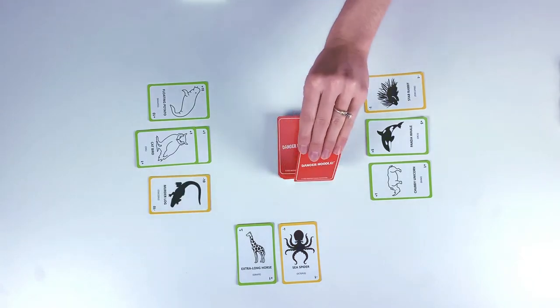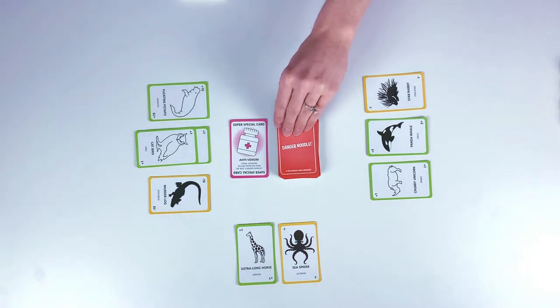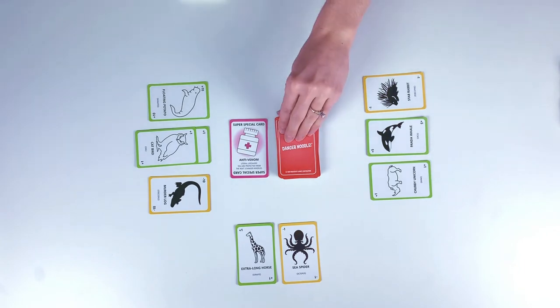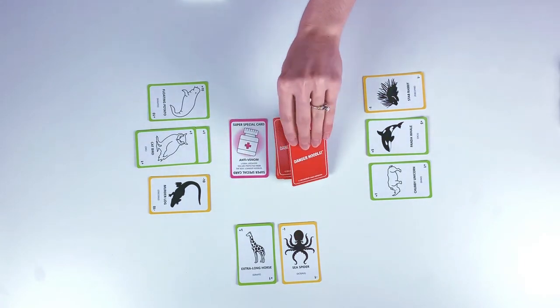And then there's the super special card: anti-venom. If you get this, it's a literal lifesaver. Drawing the super special anti-venom card protects you from the next three danger noodles.